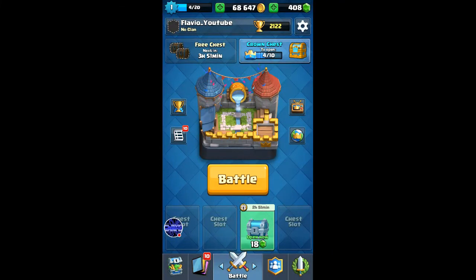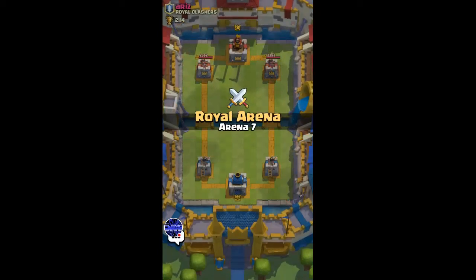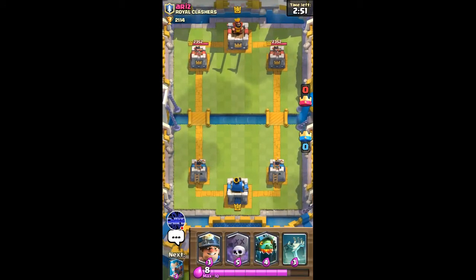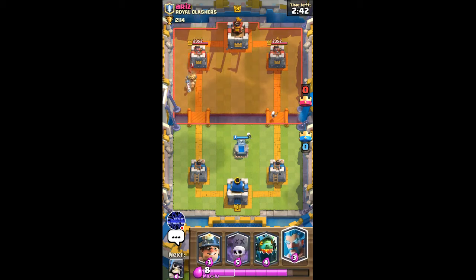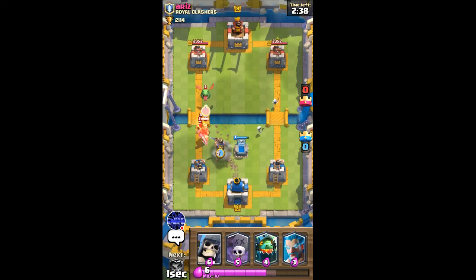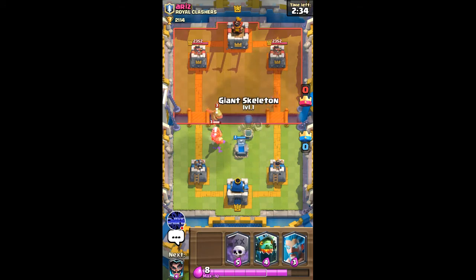Hey, what is up guys, it is me Flavio here back with another Clash Royale video. I haven't made a video in the past few days but now I'm back and I'm gonna do some more level 1 gameplay. I guess we'll start off with a tombstone — I don't have any good cards to start off with — and I'll go miner here to distract the prince, and then the skeletons should be able to distract the prince even more.